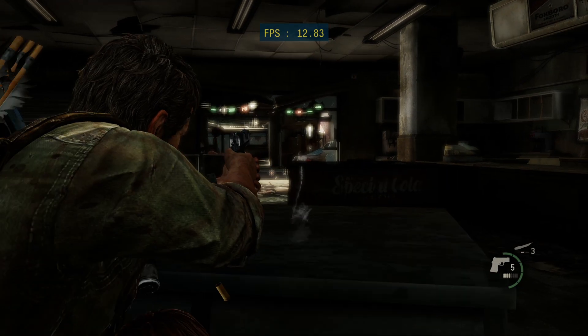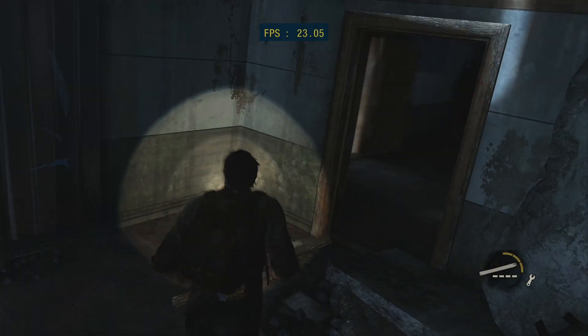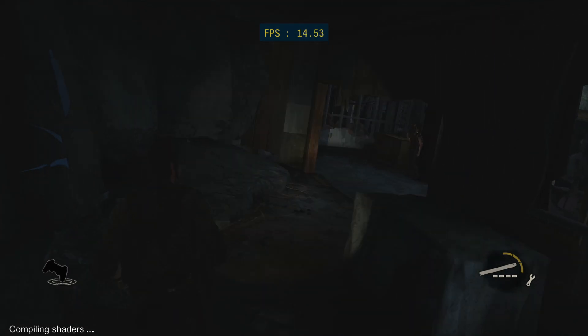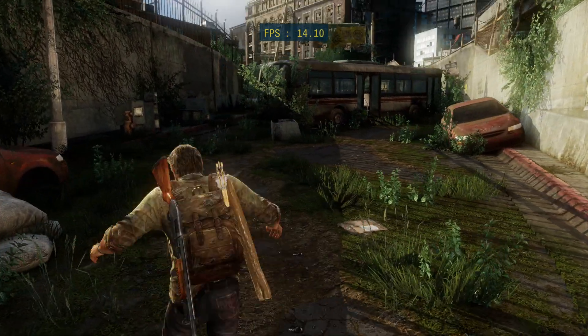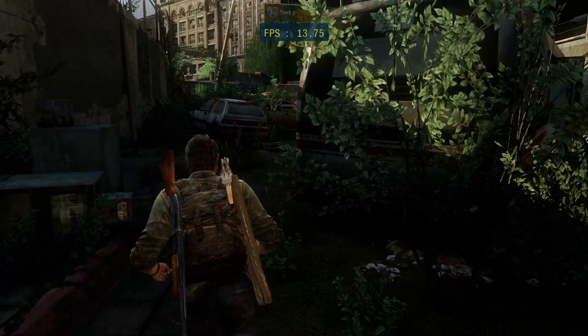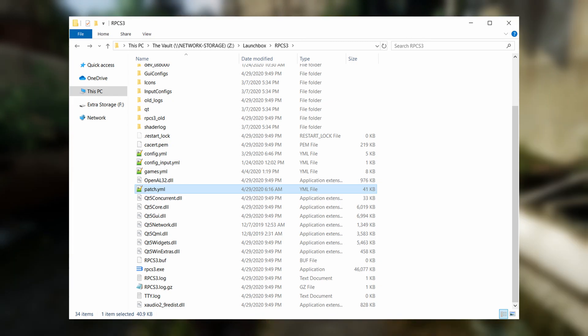In addition to using these settings, I recommend using a DualShock controller to play this game. It's not necessarily required, but you do need motion controls for certain things like fixing your flashlight when it starts to go out. As mentioned before, you'll also want to use a couple of patches to play this game. I've combined them into a single patch file for you to download in the description. Just drop the patch.yml file into your RPCS3 directory and you're good to go.